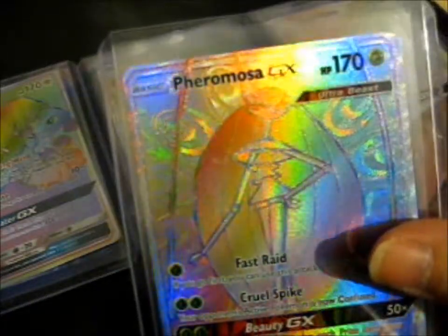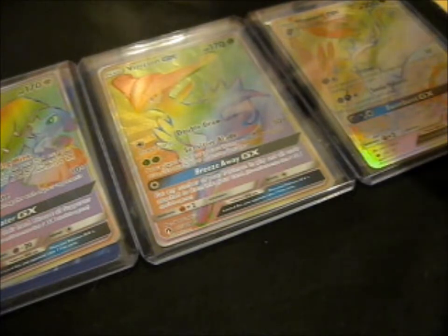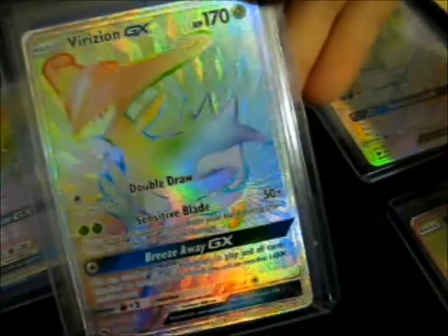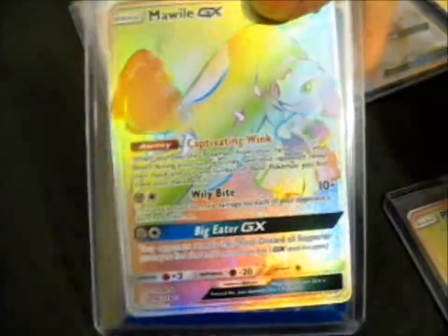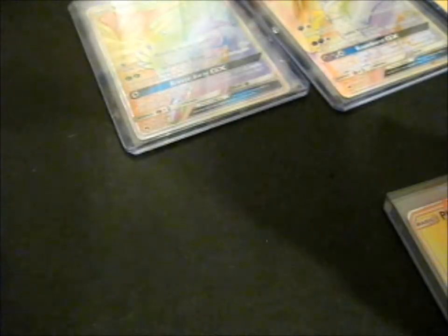The GX hyper rare — the design on the back is pretty cool. Inside the GX attack, it's pretty nice. They all have different background textured designs, which is pretty cool. For some reason I only just now noticed — it looks like pineapples on the back of this one, but I don't think it's pineapples, just curved square grids. I thought it looked like pineapple but it's just square grids.